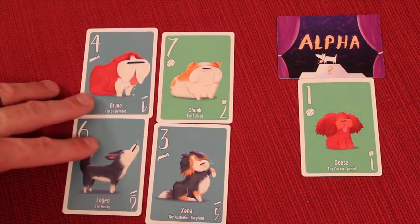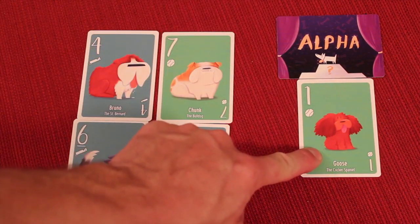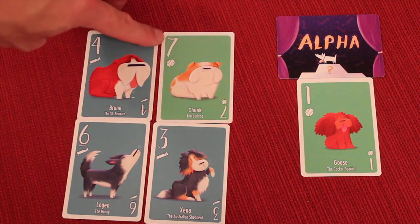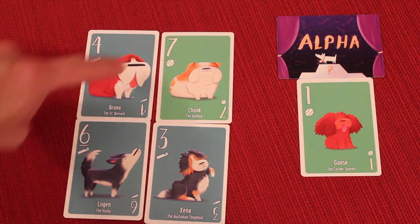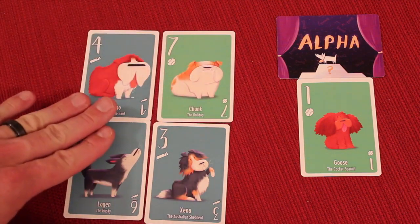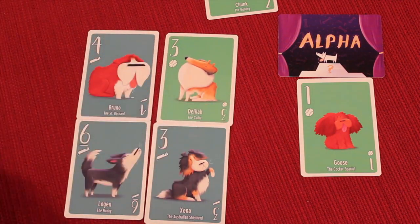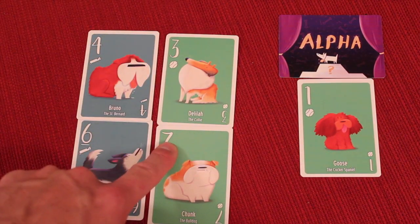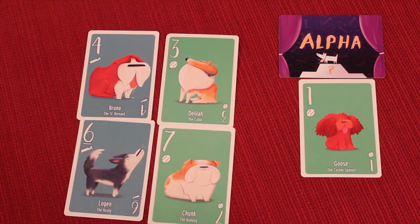Each round, a random card is flipped from the deck called the alpha dog, and its suit is known as Trump. If a player has no cards of the led suit, they can play a Trump suit card, which beats all non-Trump cards. Even a low Trump card beats the highest led-suit card. If two Trump cards are played, the highest Trump wins. So it always goes: Trump suit highest, then highest of the led suit if no Trump.